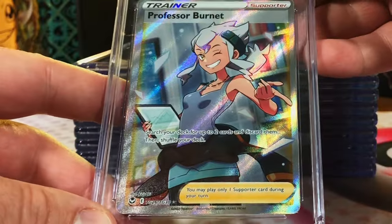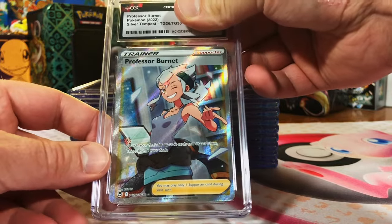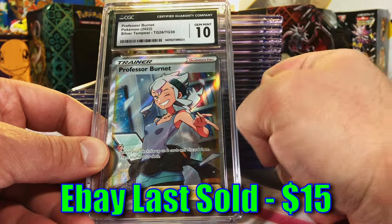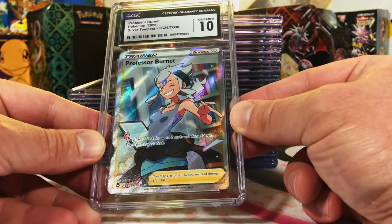Professor Burnett, Full Art from Silver Tempest. I think this is a 9 or 9.5. Gem Mint 10! Yes, I love being wrong. Gotta love getting those Full Art Trainers in the 10.